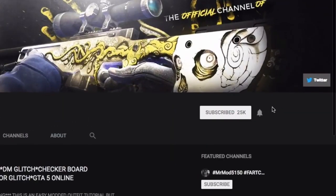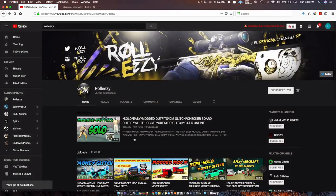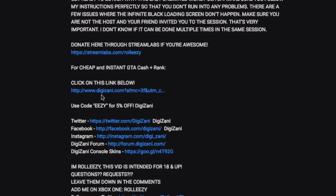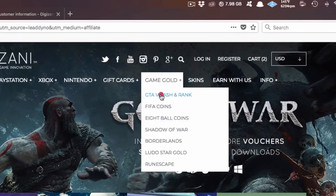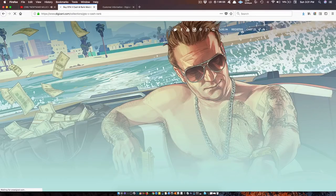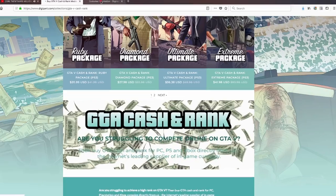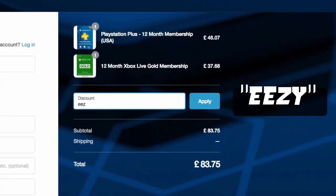If you're brand new to the channel, don't forget to subscribe and turn on post notifications so you don't miss any of my latest videos. If you're also interested in GTA 5 online modded accounts, go ahead and go to my latest upload and click on the link in the description. This will lead you to the website Digizani — the most trusted site to purchase cash and rank services on all platforms for GTA 5 online at reasonable prices. Don't forget to add the discount code EEZY to save some money at checkout.